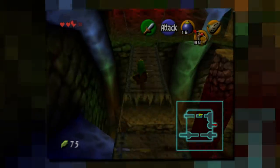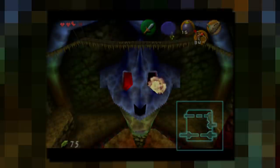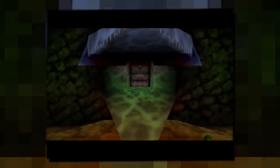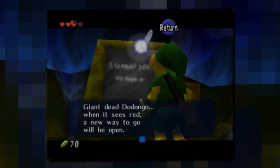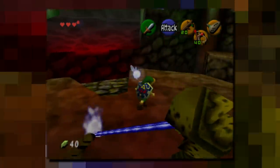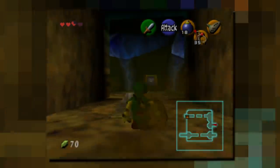So how does Nintendo make sure that we actually find out that we are supposed to bomb the two eyes of this thing? Well, they ensure this by simply spelling it out for us directly before we are supposed to do it. There is this sign immediately before we are supposed to bomb the eyes, that reads: 'Giant dead Dodongo. When it sees red, a new way to go will open.' They basically tell us what to do right before we are supposed to do it. And at least in my humble opinion, that's one of the parts where the game really shows its age. They straight up tell us the solution to a puzzle before we even realize that there is a puzzle.